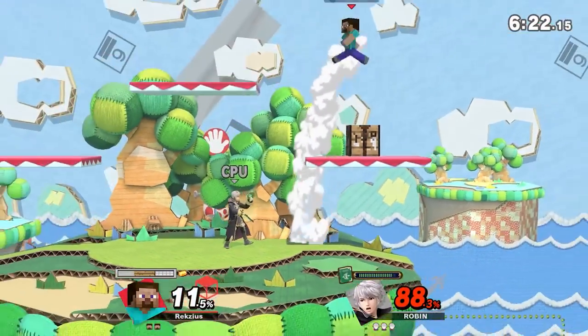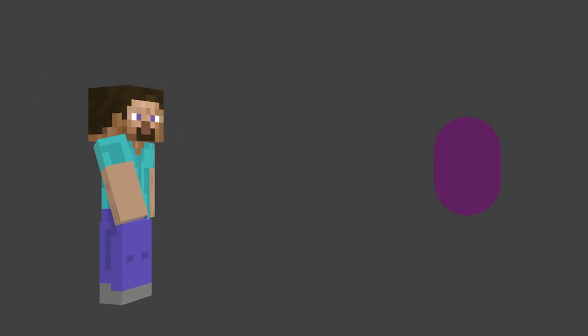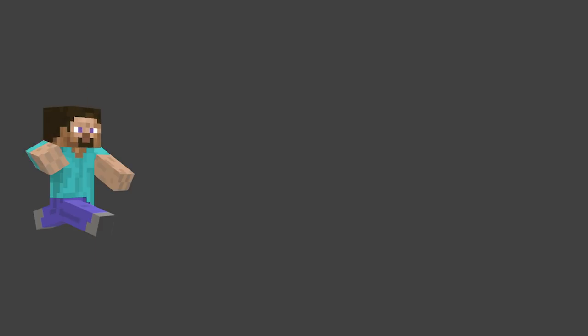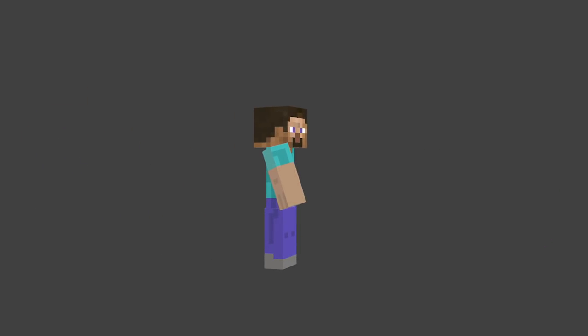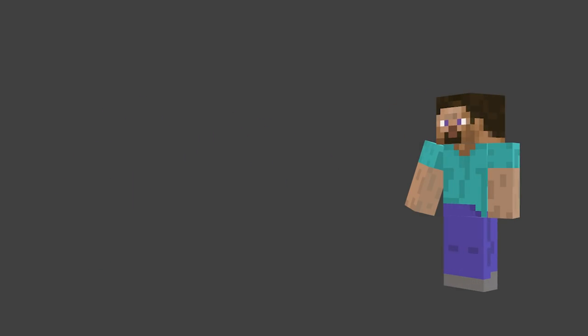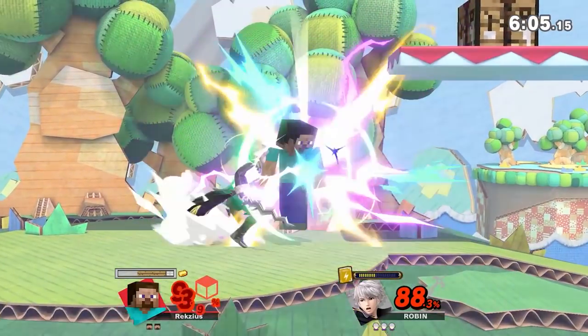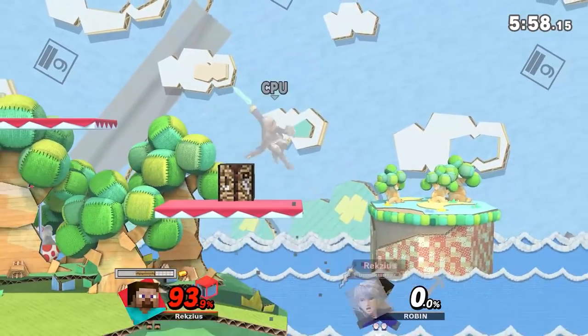Steve's grab is a tether grab. It's certainly unique, starting out as a grab in front of him and then going on an arc into the air before landing on the ground. It has pretty good range, being among the longest grabs in the game. Dash grab and pivot grab are about the same as well. While I usually don't show throw hitboxes, today I'll make a quick exception: here is down throw, where Steve just drops an anvil on the opponent after grabbing them — quite blunt and brutal.